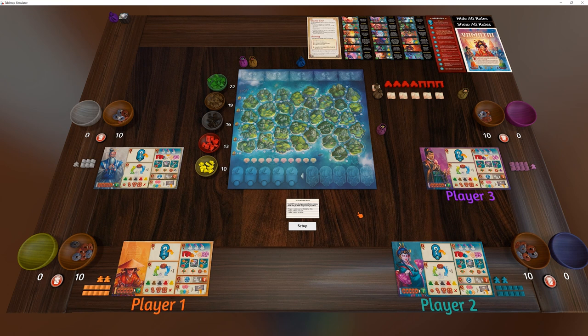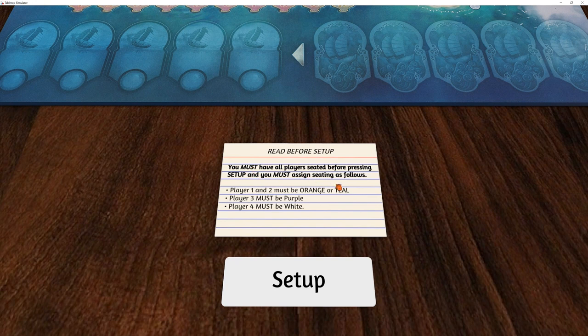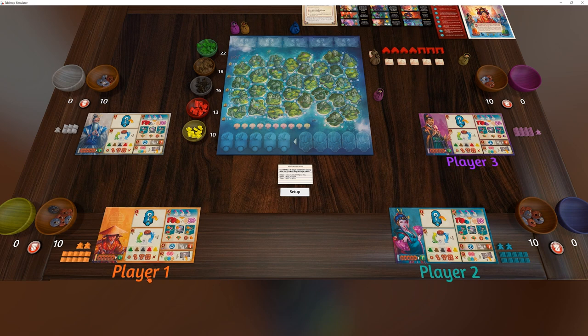I'm in hot seat mode as three different players, because this script requires all players have to be seated before hitting setup. It uses the seated players to determine the variables for how to set up the game. So you have to make sure everyone's joined and sat down before you hit the setup button. I've got this set up for a three player game because I've got three people sitting at the table.